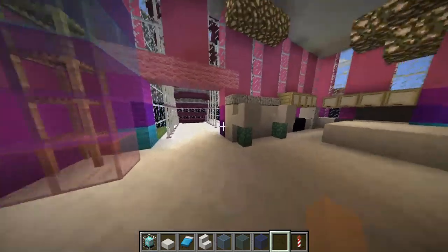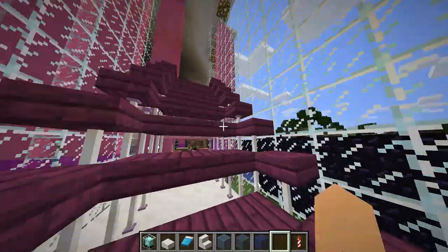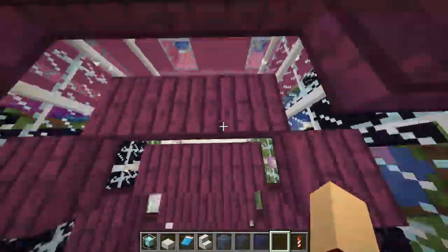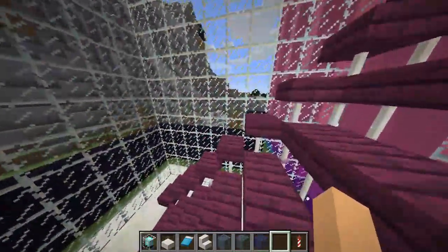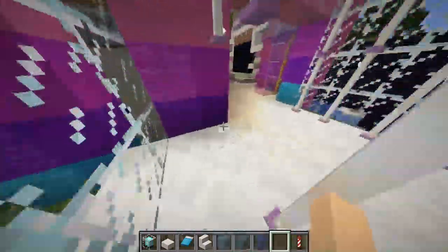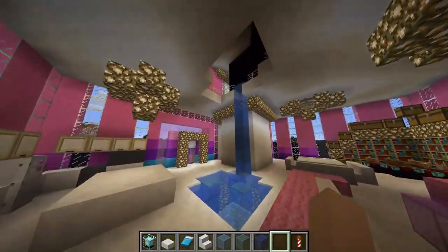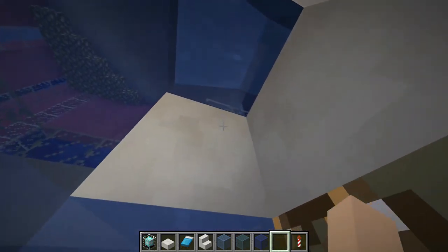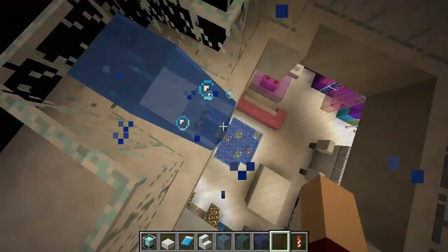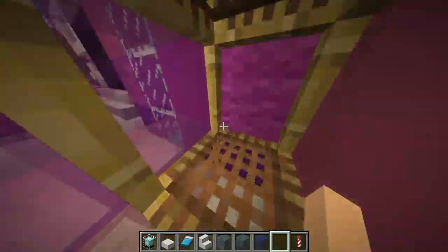There are these little stairs I made which I think are pretty cool. But if you don't want to use the stairs, you could use the water elevator like that, or you can go in this little custom elevator I made.